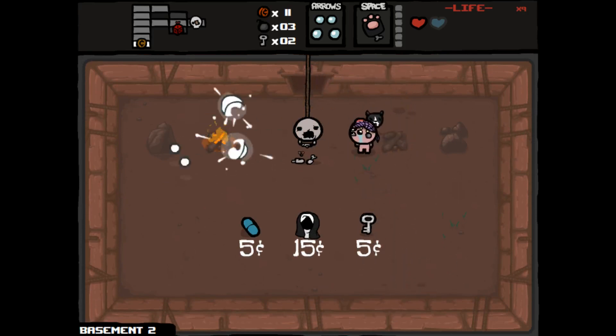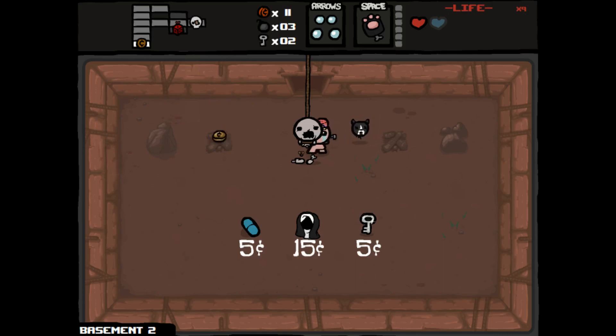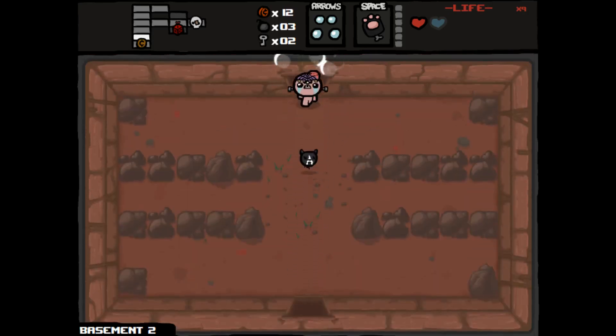We're also two-thirds of the way to Guppy now. If we can get another Guppy item such as Guppy's Tail or Guppy's Head, we will turn into Guppy — which would be awesome because I've actually never turned into Guppy before. Let's just go to the next floor and save up that money.